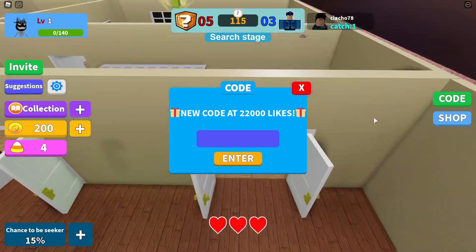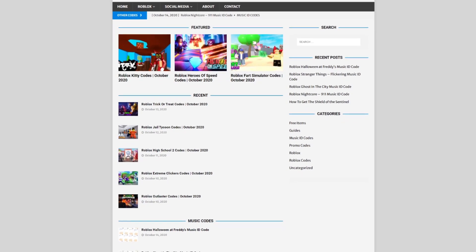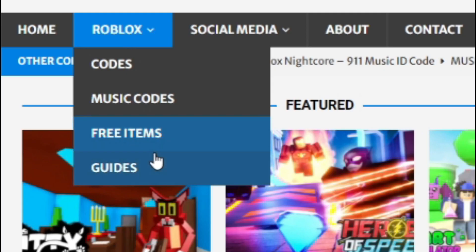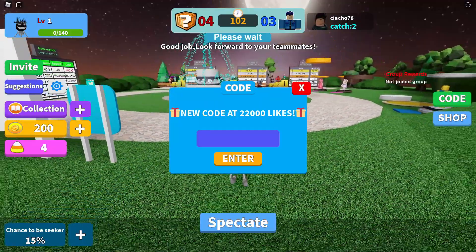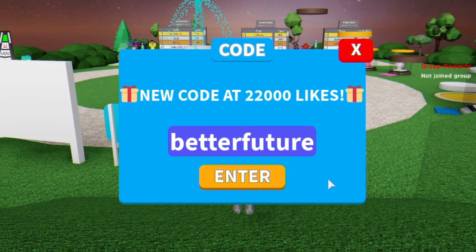If you're fed up of watching Roblox code YouTube videos, I've got a solution — rblestcodes.com. On there you'll find game codes, music codes, guides, and tons of other stuff. We cover codes for over 200 Roblox games on our website, so it's a really useful site I highly recommend when finding Roblox codes.